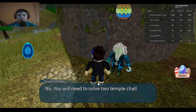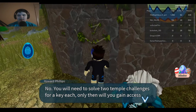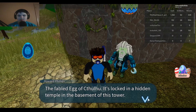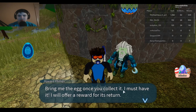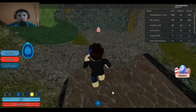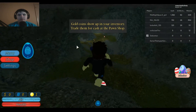He says he has no key — you need to solve two temple challenges for each key. Only then will you gain access. He offers a reward of coins once you collect the egg and bring it back.